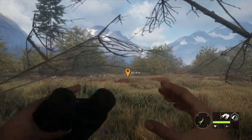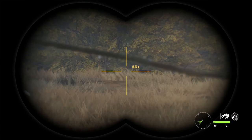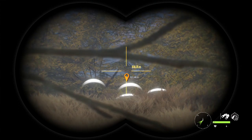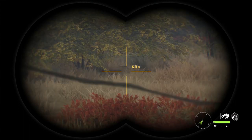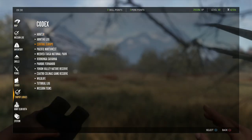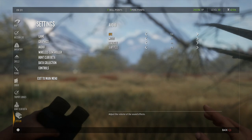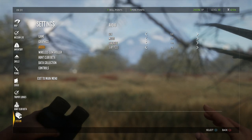First things first, coyotes are very hard animals to hunt. They're not easy and you are gonna be struggling sometimes. This is a bit of a patience game. These are not like white tails or black tail deer that you're gonna be seeing everywhere on your map. You're gonna have to be more strategic, as they are smaller animals that can hide easily in the higher grass on Layton and just hide in the trees. You're not gonna be able to see them as easily, so make sure you take your callers with you.